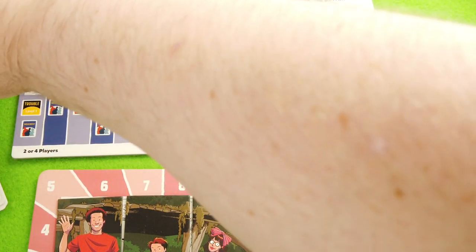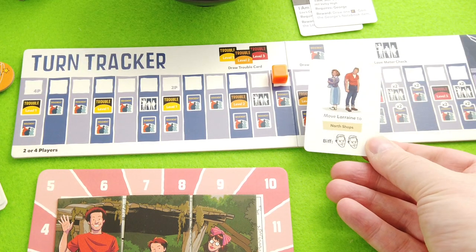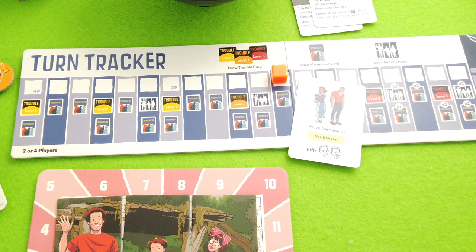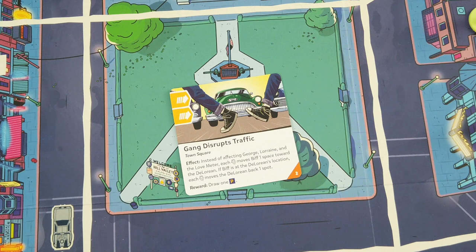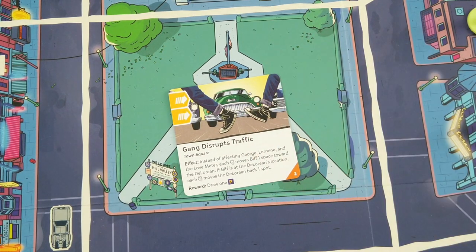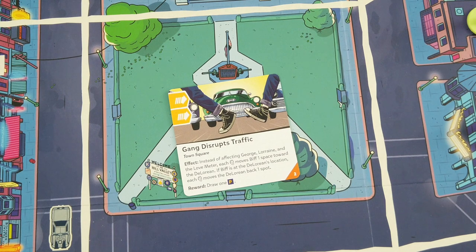Before we jump into the action phase we have to deal with the turn tracker - we're moving here which means we draw a movement card only. And that's exactly what I didn't want: Lorraine moves to North Shops. That's really terrible. Our plan is shattered - we would activate Biff twice and normally he'd move over to Lorraine, but we have this trouble card which redirects things toward the DeLorean.